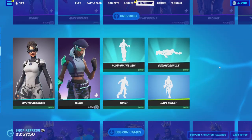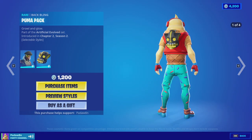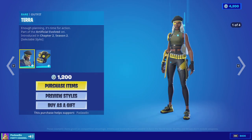We got the Arctic Assassin skin and the Terra skin with the Puma Pack backbling, which has all these styles as you can see here.